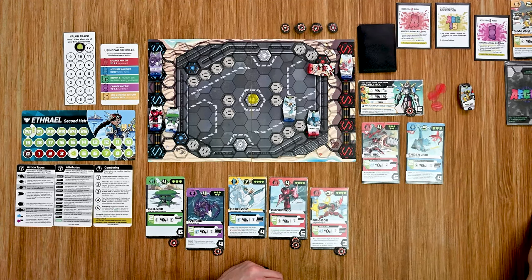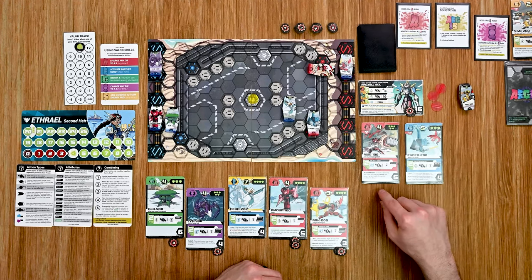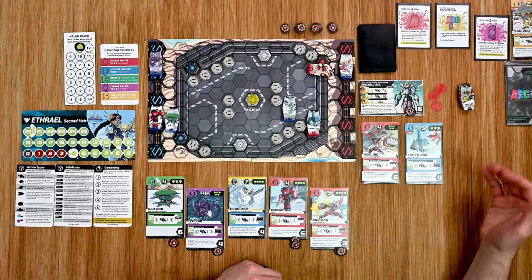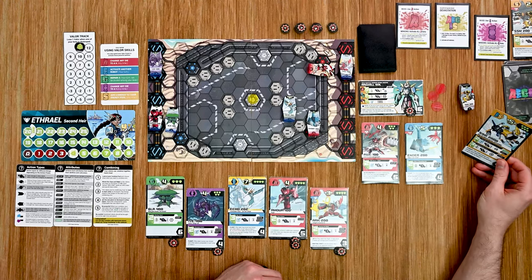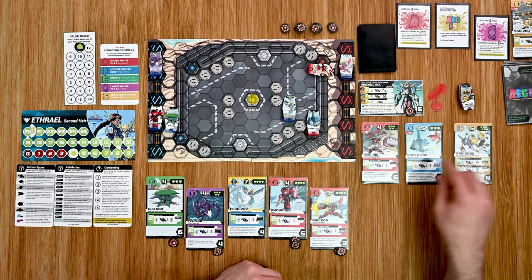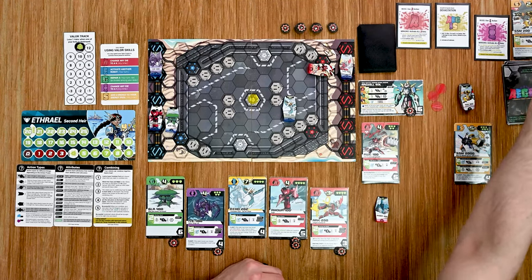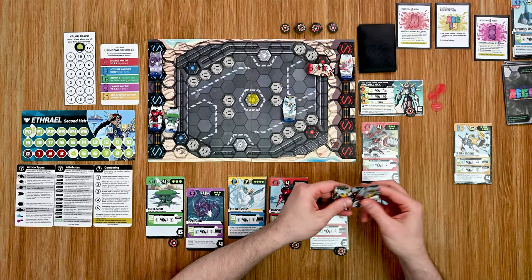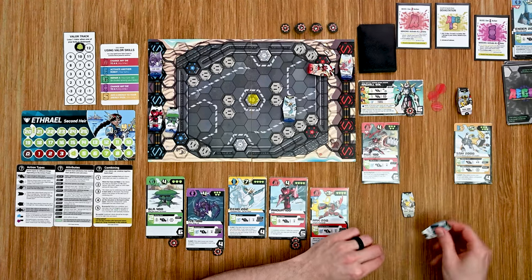There are no I-type minions to activate so he's going to spawn another enemy. The ES actually replaces the E that is out there since the S is already in the discard pile. Now we have a more powerful enemy on the field.